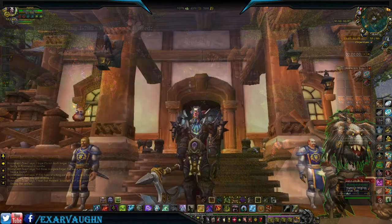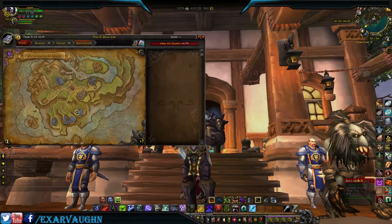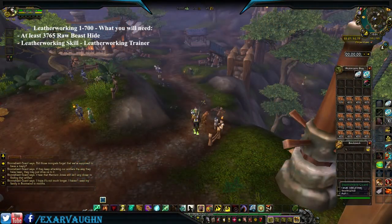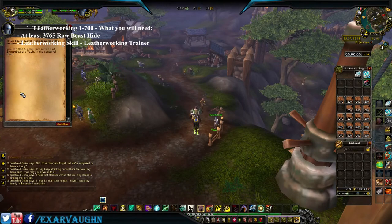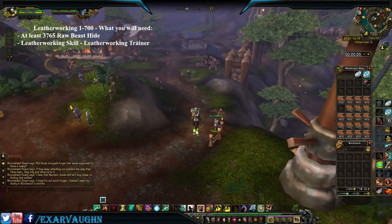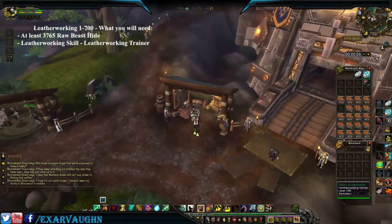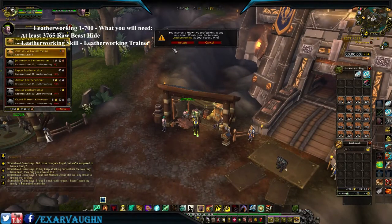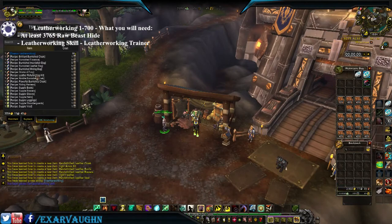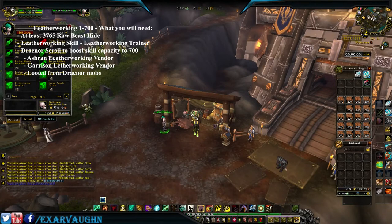Head to the auction house, then find the leatherworking trainer — right there on the map. Speak to the vendor, and you'll also need the Draenor scroll to boost your skill capacity up to 700. Find it here in Ashran for 80 to 100 gold at your garrison skill vendor.